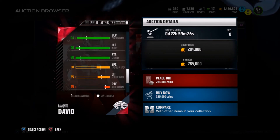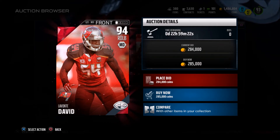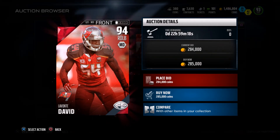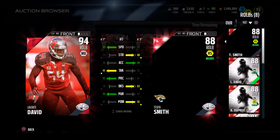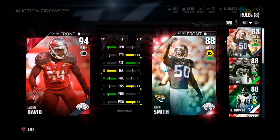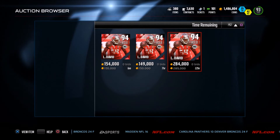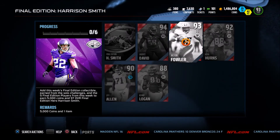This card looks amazing. I'd honestly rather have this card at outside linebacker than pick up Harrison Smith at free safety. I compared him to my current right outside linebacker Telvin Smith and Lavante David is definitely better. I'm going to pick this card up when I can — it looks amazing.